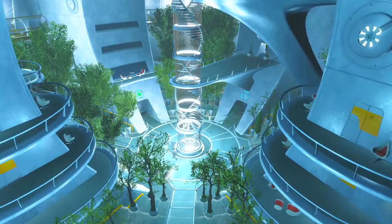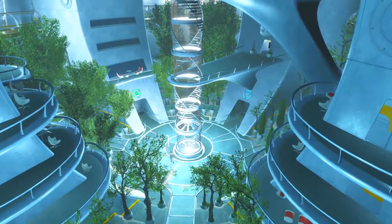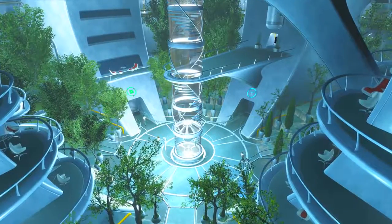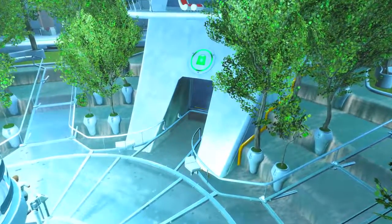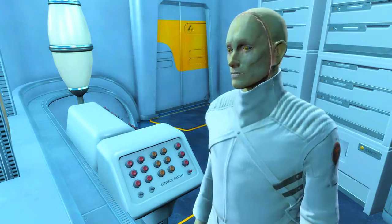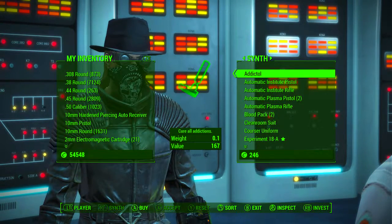To acquire this weapon, we will need to be inside the Institute. If you don't know how to get here, continue on with the main quests and in no time you will reach the stage in that quest line where you gain access to the Institute. Once inside, we want to come to this tunnel with the green shopping bag logo above it. In here we will find a synth — the synth requisition officer. As soon as we enter the Institute for the very first time, you can come and speak to him.